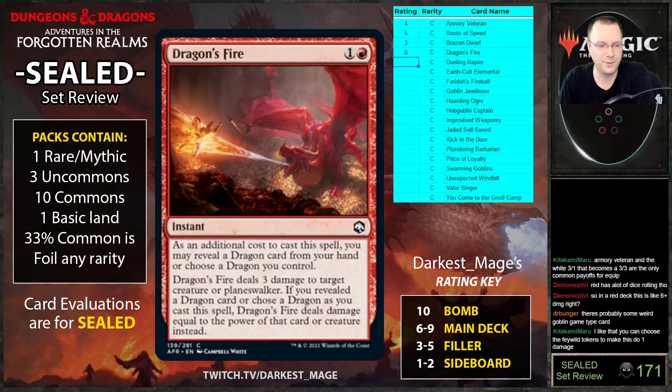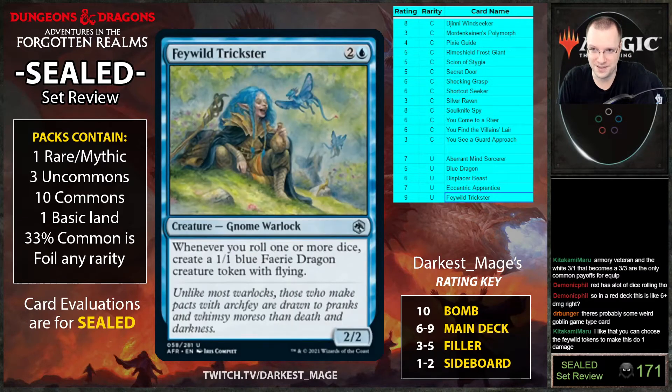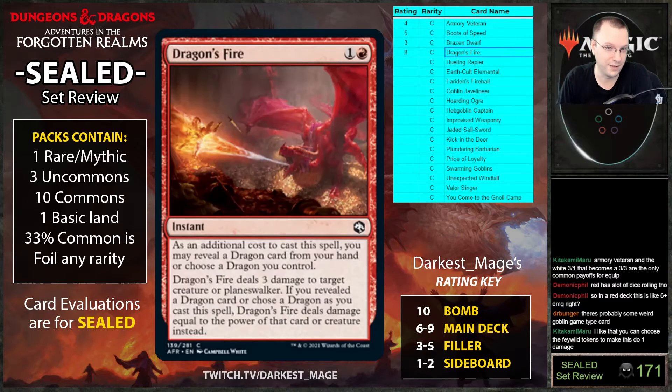Weirdly enough, don't get fooled — the Feywild Trickster tokens are one-ones. So if you're on Arena and have Feywild Trickster in play, Arena will ask if you'd like to deal damage equal to your one-one's power when you cast Dragon's Fire. Don't be fooled by that.